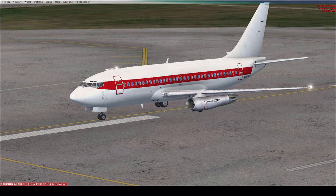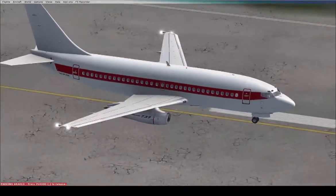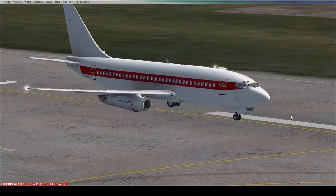That program is called Playclaw 4. It's a more expensive program, however it's significantly better. What you should do is basically launch Flight Simulator first, then launch Playclaw after it.